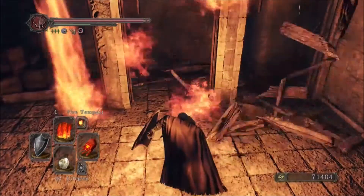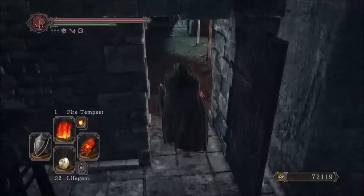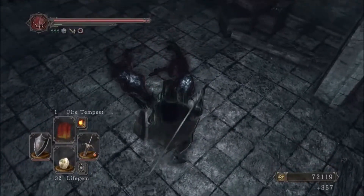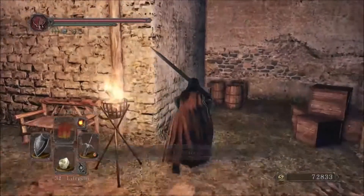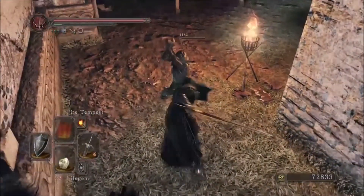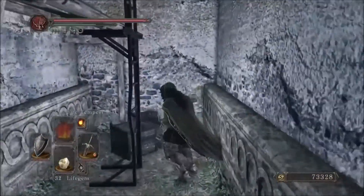Use some sort of ranged weapon — in my case a pyromancy flame — to destroy the mummy behind those barricades as he can become quite a pain. Next, once you are in this courtyard, an army of dogs will start to attack you. Once you have killed them, simply leave and enter the courtyard again. This time, come all the way over here so you can bait a royal swordsman to jump down from his platform. The royal swordsman shouldn't be much of a problem for a decent player. Just remember, do not hit the rock in that well, because this will make this whole process very difficult.